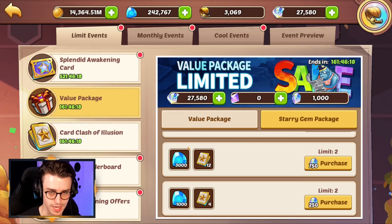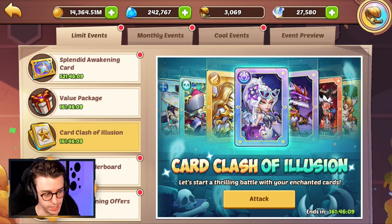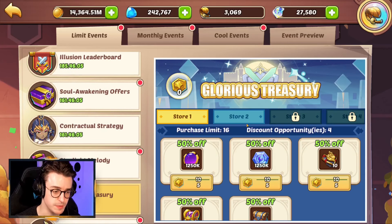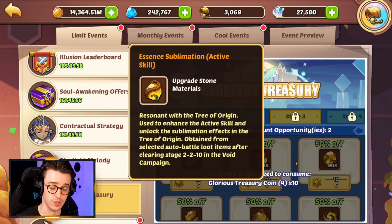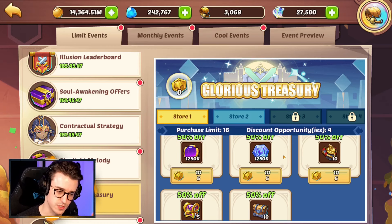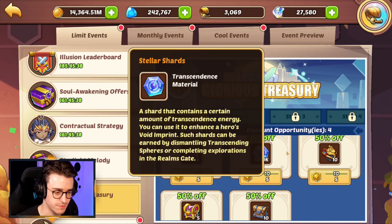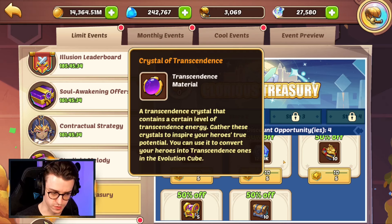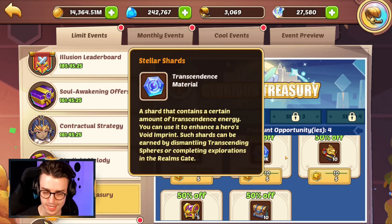I'd avoid pushing to stage nine if you're a free-to-play player unless you've got a good number of spare contract story gems — getting to 15 glorious treasury coins is pretty good. In the glorious treasury, store three unlocks after spending 10 treasury coins, meaning you can use the final five of your 15 to pick up sublimation material, which is great for enhancing transcendence heroes. For store one, I'd almost always go for stellar shards. Only consider crystals of transcendence if you have literally three times as many stellar shards as crystals — if in doubt, always go for stellar shards.